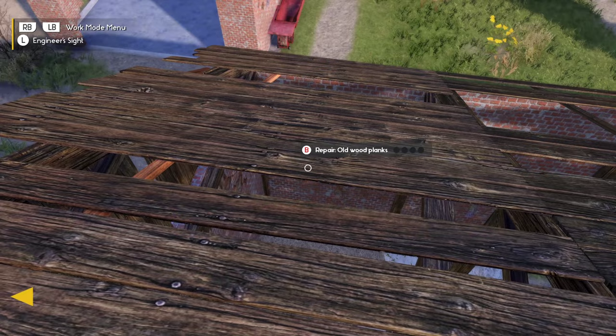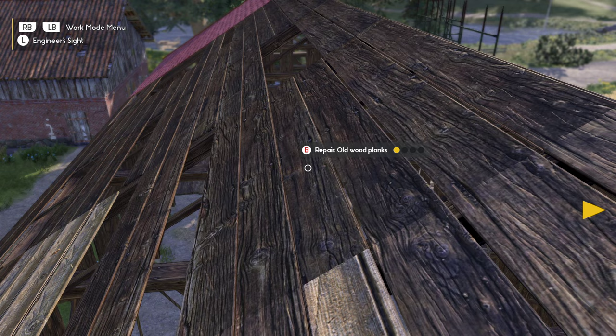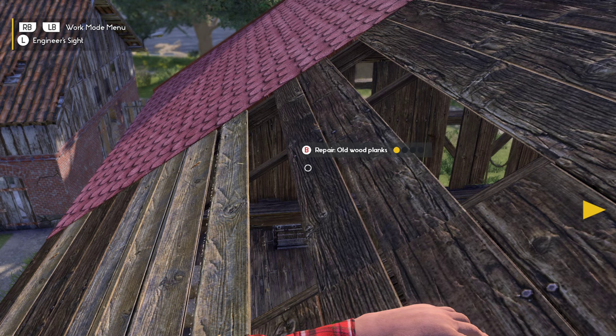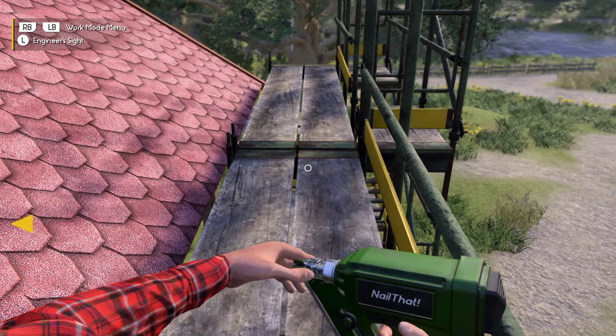I need to go over here and fix this part of the roof. This is primarily what you're going to be doing all over the farm — walking around, replacing planks, fixing doors, going through the buildings with engineer's site. You'll know you're done with a building when you get a tick on screen saying 'Congratulations, you fixed the building,' and you're going to earn some social points.